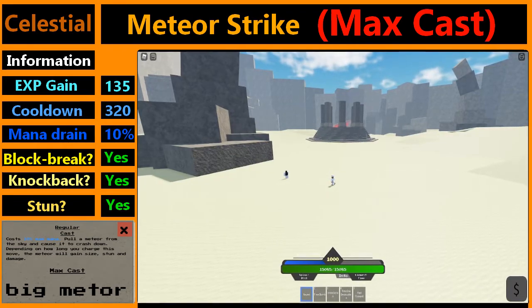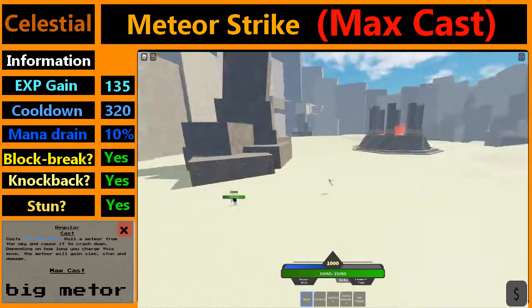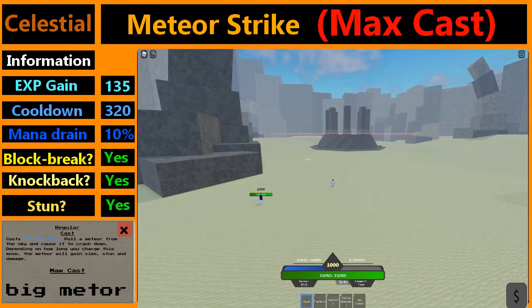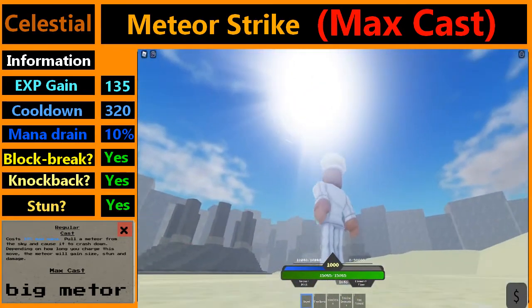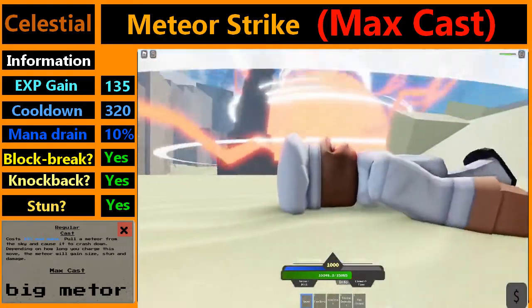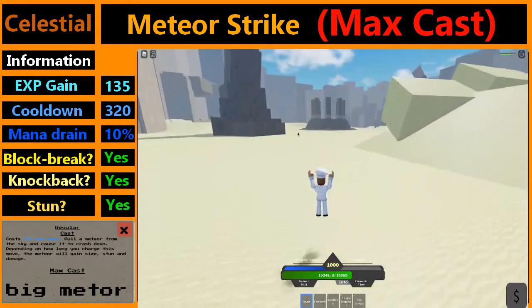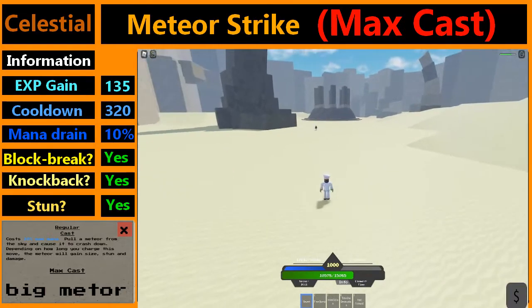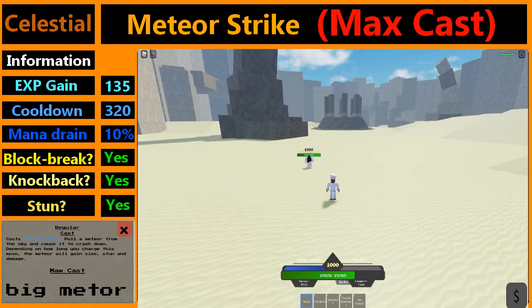Now for the specially max-charged variant of the meteor. It takes a bit to charge. You're going to see a huge massive meteor coming down. As you see the AoE is giant. It ragdolls and also stuns a bit more compared to other variants, and does a bit more damage than the regular charged variant of the move.